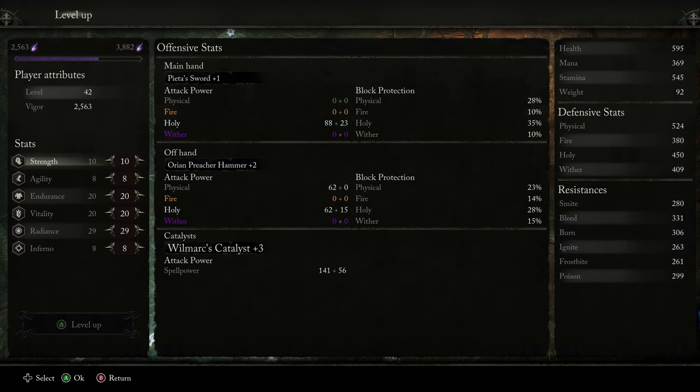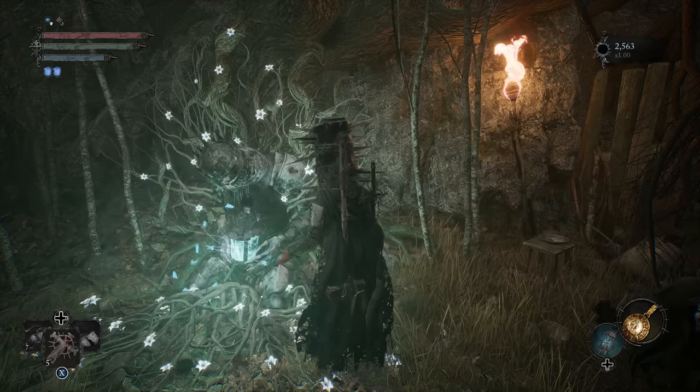Vitality, we are going to take that all the way up to 40 at least. Right now we have 595; getting up to 40 will put us close to around 800 — a nice solid little boost there. But right now our biggest thing is really just our damage. Once our damage is high enough to where we're feeling really good about it, we're going to start focusing on Vitality again. If you really want more Endurance, maybe 5 more points, but not a huge concern.